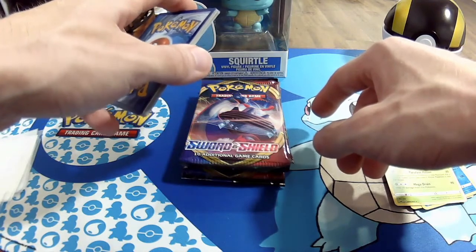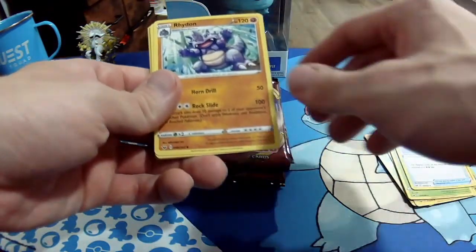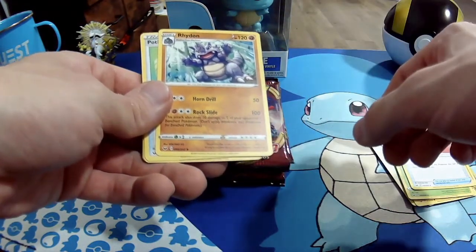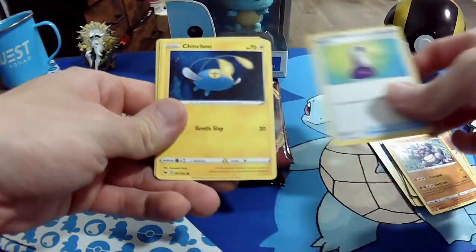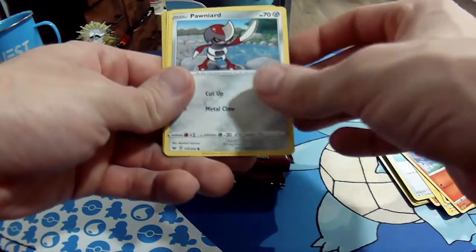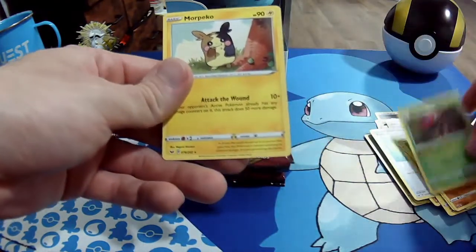Let's do electric energy — fire. Comment what gen is your favorite. Notice how I say which gen, not which gen is the best, because that would be chaos. Nice-looking Rhyhorn, got a Potion, Chinchou, and Sneasel. Scorbunny with his flaming feet. Ponyta. Got a Mudbray. Reverse holo Orbeetle, and then the rare — we got us a Mawile. It's Mawile.